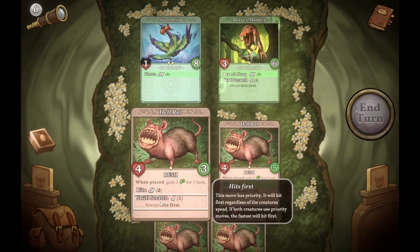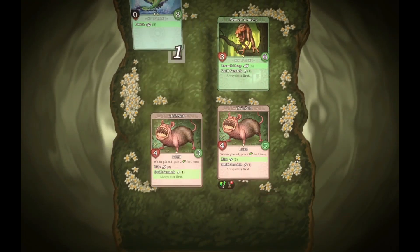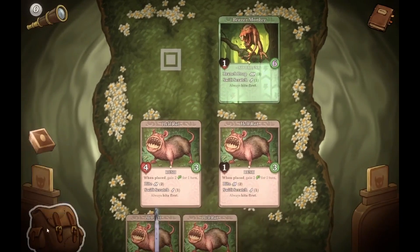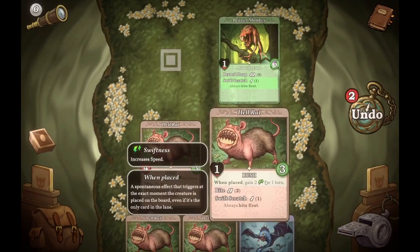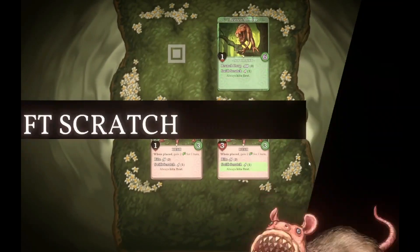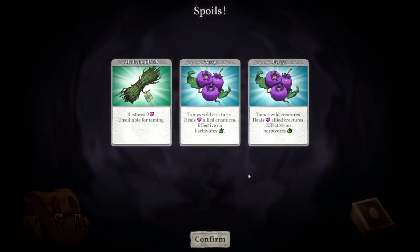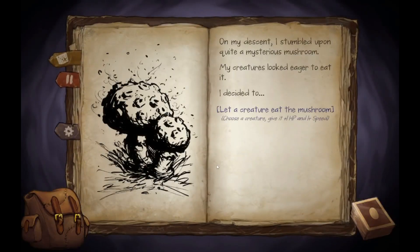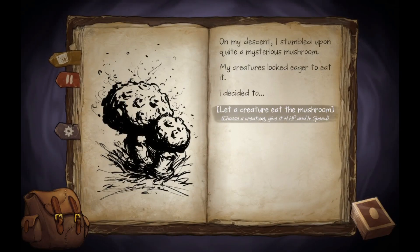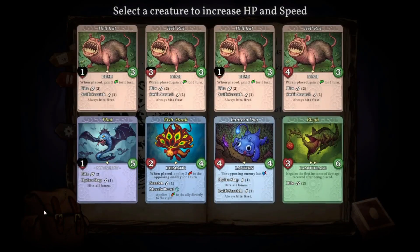Got him. Oh, I can't capture you — Swift Scratch. We got Blit, then we got two Berries and some Medicinal Herbs. I stumbled upon quite a mysterious mushroom — my creatures looked eager to eat it. I decided to let the creatures eat the mushroom. HP and speed — who do I want to give it to? Let's see.